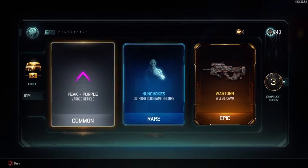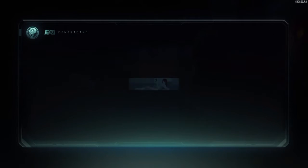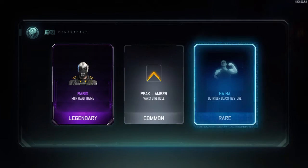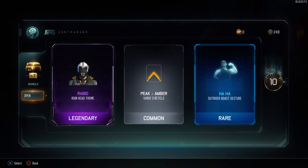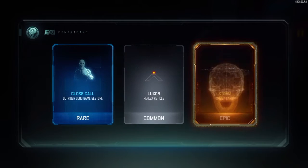I'm gonna use that camo — I use the Weevil quite often, that's a pretty good camo, I can dig that. Oh that head is awesome dude, no joke, not gonna lie. And a 10 crypto key bonus. That head's awesome — close call right here.